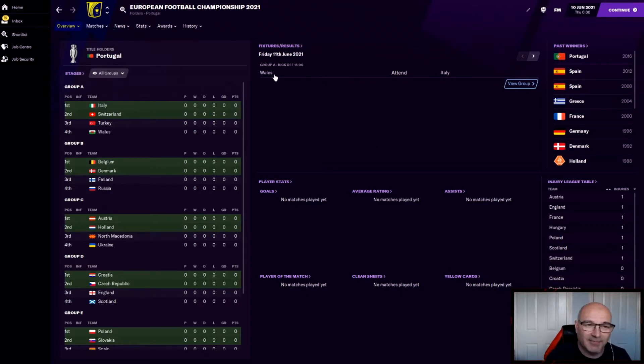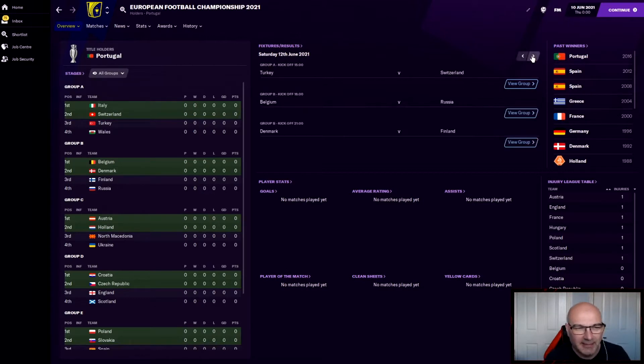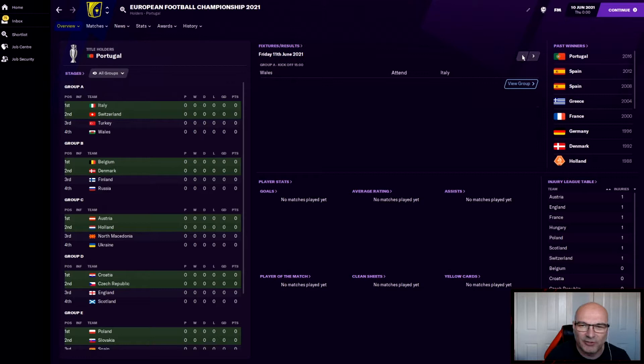As you can see, the first game is Wales versus Italy. Wales and Italy are going to be playing in the same group, so I suppose it doesn't matter. We'll be playing it per day — one day you'll get a couple of games, another day a few more. It depends how the fixtures lie. So we've got Turkey and Switzerland, and Belgium, Russia, Denmark or Finland. Group A is Italy, Switzerland, Turkey and Wales.